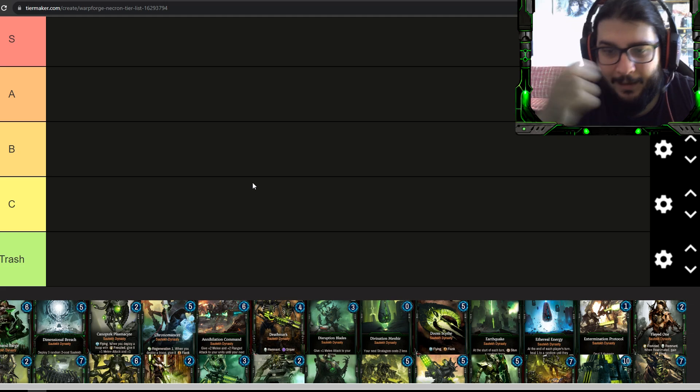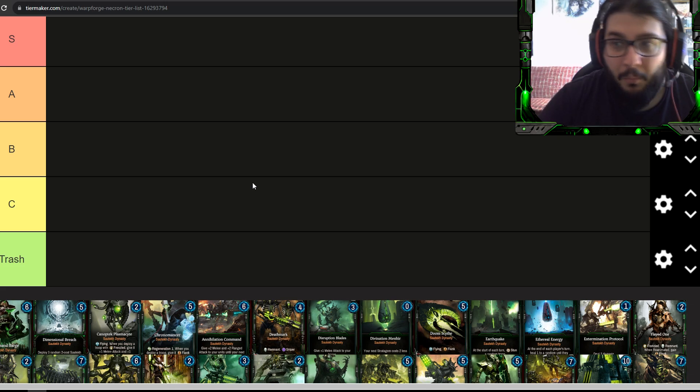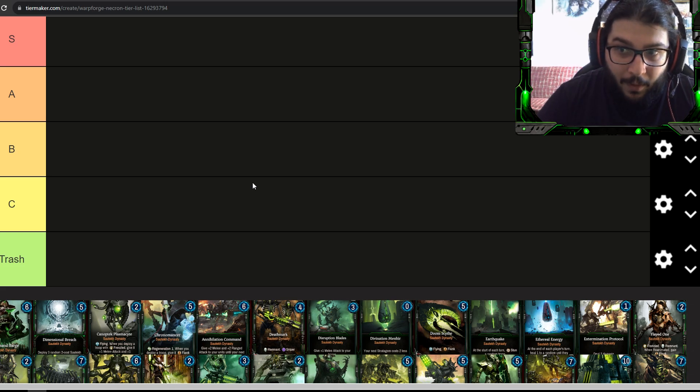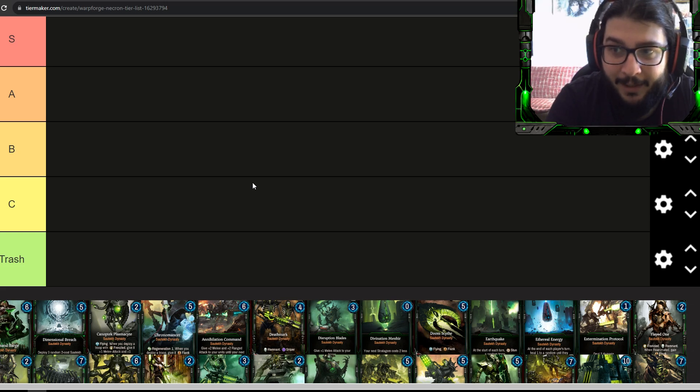The general way I rate cards: when a card has a cost, say two energy, you expect stats to match or exceed that cost. A two-energy one-one or one-two really needs abilities to compensate. A three-energy three-four is already good by stats alone, and abilities on top make it even better. You also need to consider that Warp Forge, unlike Horus Heresy Legions, has separate melee and ranged attack — some troops have high melee but no ranged attack at all, which matters for trades.